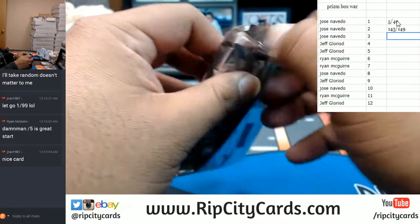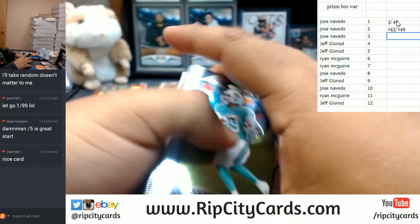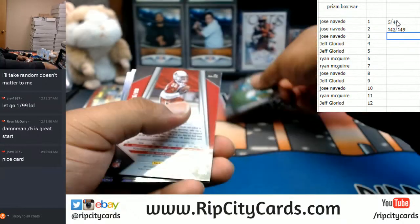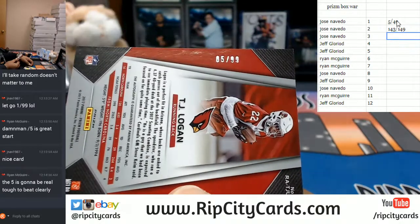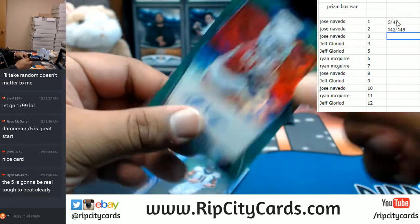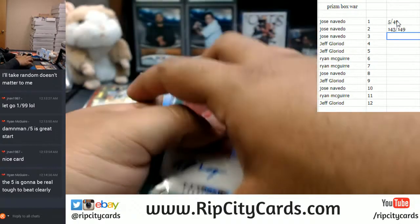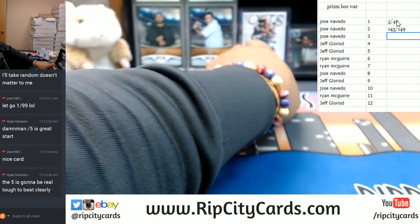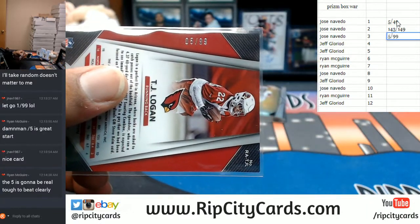On to three. Friendly reminder — veteran base does not ship in this, just letting you guys know. We got a little tie here, because this one's numbered to five as well — number five out of ninety-nine, TJ Logan of the Cardinals. Now we do have a tiebreaker for it. I believe if the left-hand side number is the same, then we look at the right-hand side of the number. It's numbered five of ninety-nine.